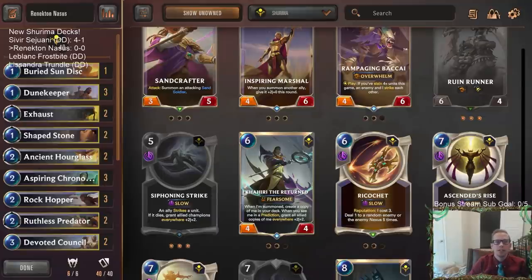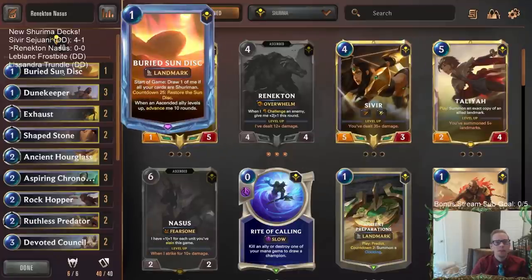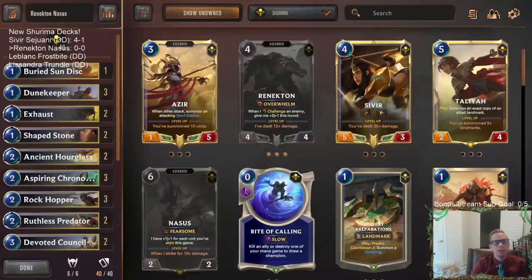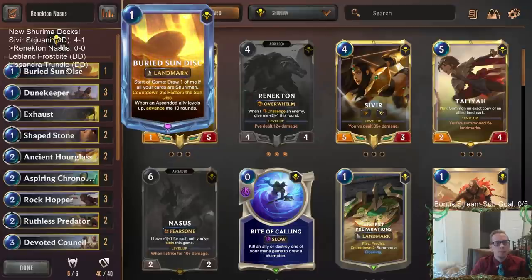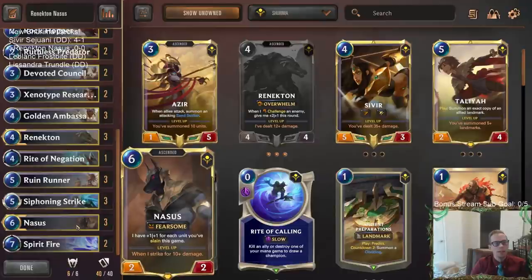Welcome everybody on Twitch chat and YouTube for some Renekton Gnosis. We're going to be playing another Buried Sun Disc deck. We only played the first one — our very first deck with this new expansion was a Buried Sun Disc deck. We got our 40 Shurima cards and I'm going to go with one Buried Sun Disc right now, less landmark removal, and we're going to try Gnosis instead of Azir this time.